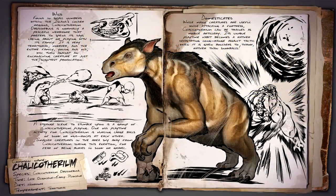Moving on to the Chalicotherium. The Chalicotherium is a territorial herbivore that was around during the late Oligocene to the early Pliocene period. Found in small numbers within the island's cold regions, Chalicotherium is normally a peaceful herbivore. However, it will become very territorial and turn against an encroaching creature at just the slightest provocation.